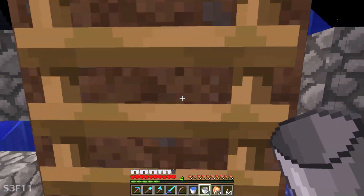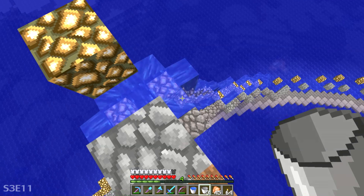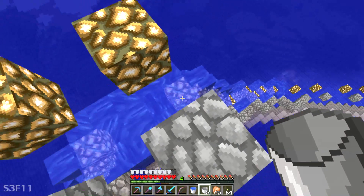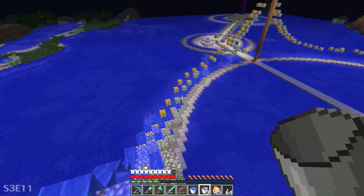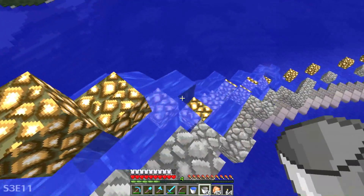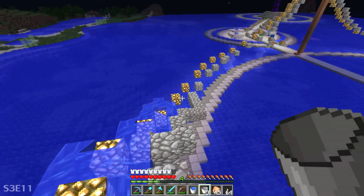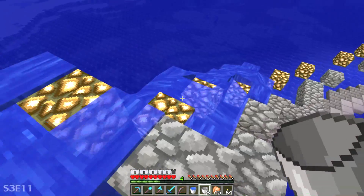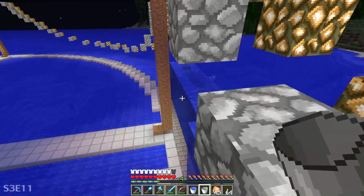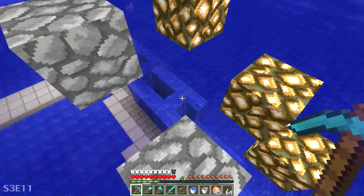Gosh, I almost wish I'd built this with redstone so I could turn the water on and off. Let's take this guy down. That should remove a seriously large portion of all of the water. So basically, I think the arcs are pretty much complete. When the arcs are up and I drop the water, it drops really well. So I'm really pleased with how that's worked out. It's down in this area that I have to be more careful. I'll probably have to build another piece of scaffolding there in order to make it flow correctly.